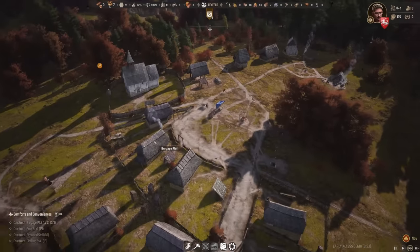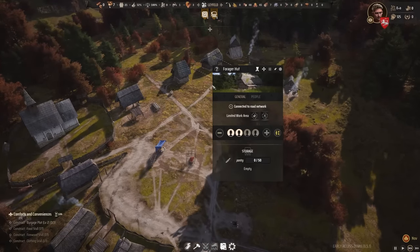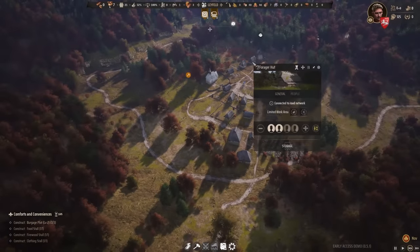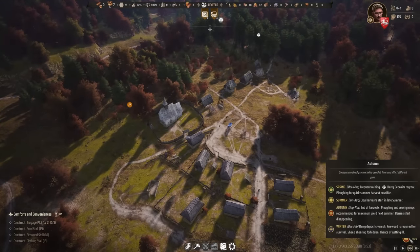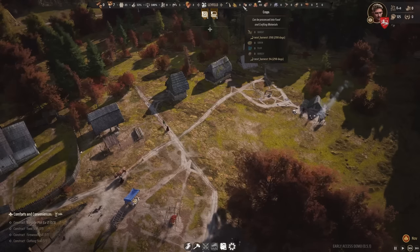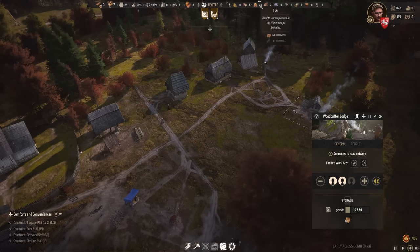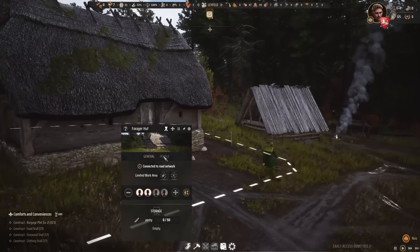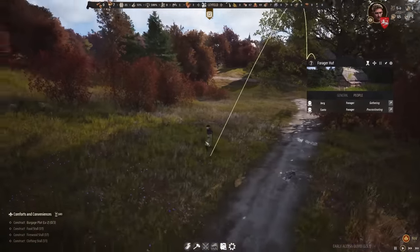We have plenty of firewood in store. Now we have two people working in the forager hut. But it's November — the end of autumn is close and there are no berries left on the map. We have 47 food; I hope this lasts until spring because there's no other way of getting food right now. The forager hut will stop working, though this guy is still gathering one last time.